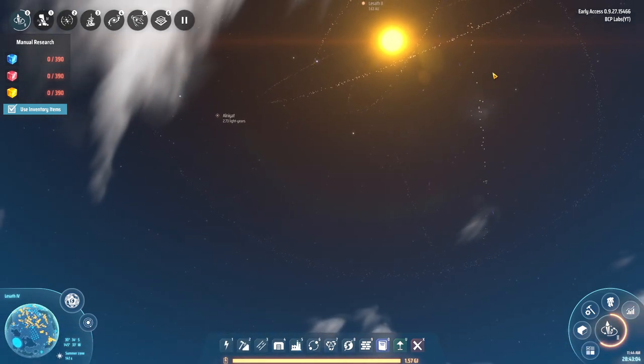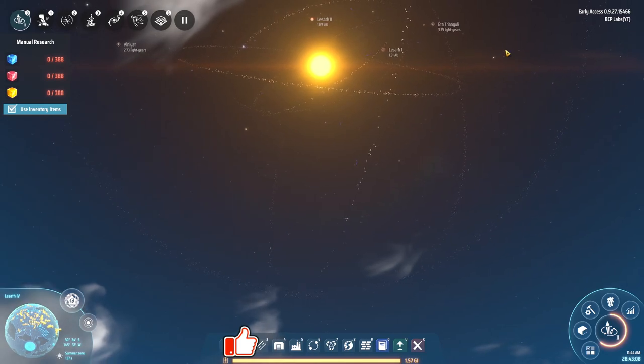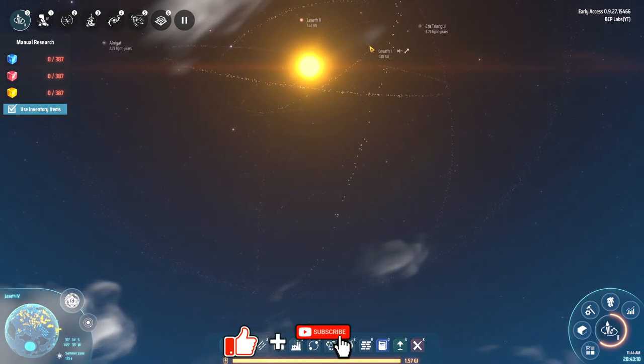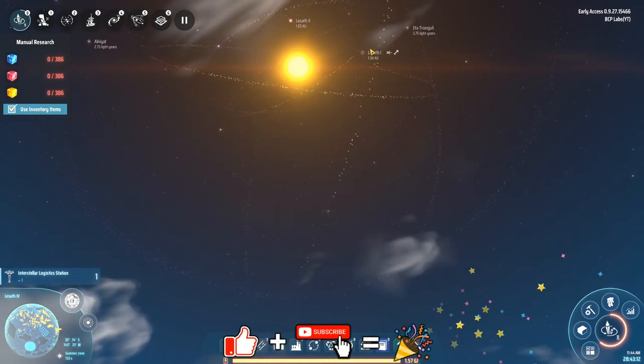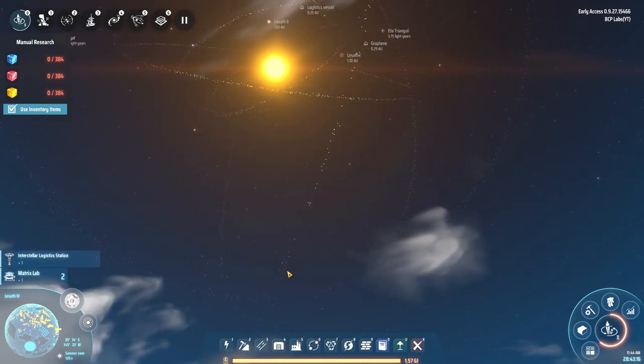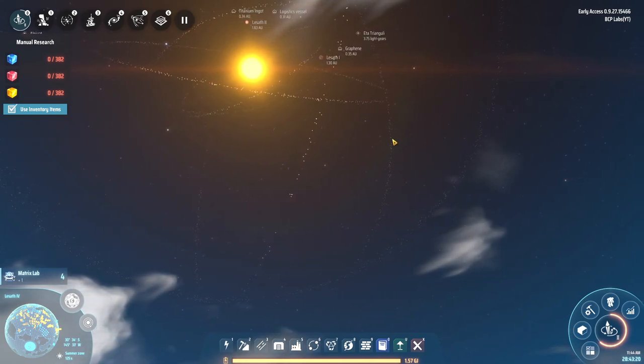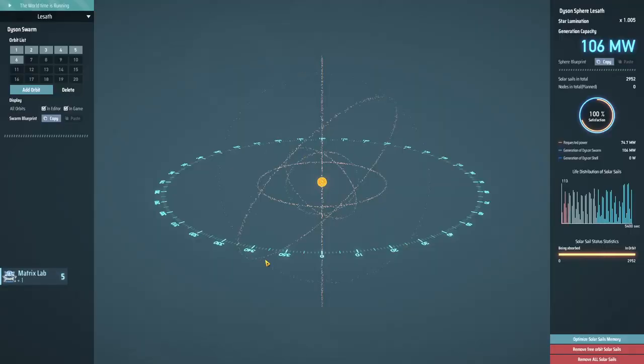Hey everybody, it's BT here and welcome back to Dyson Sphere Program. You gotta admit it's actually kind of fun watching that — you can actually see sails being launched off Lesseth One there, creating the rings. You can actually watch them appear as the projectiles hit.